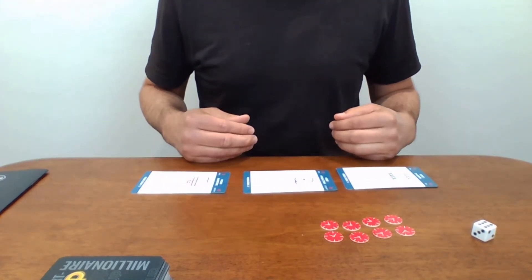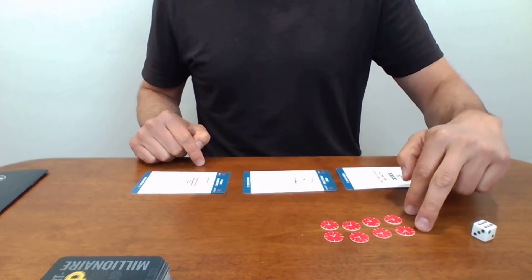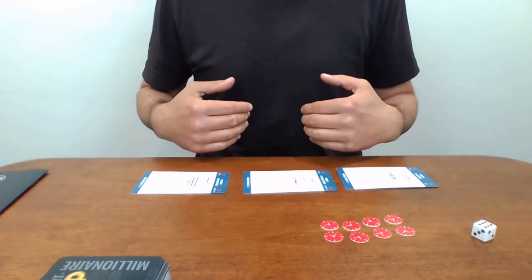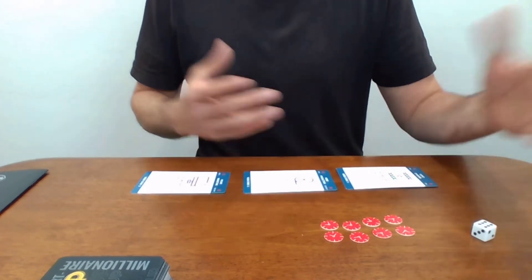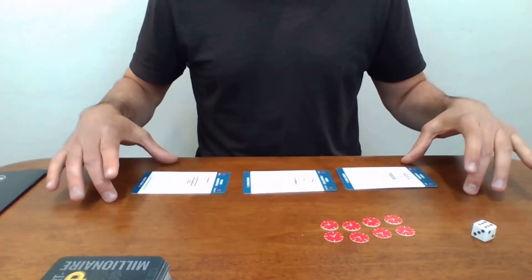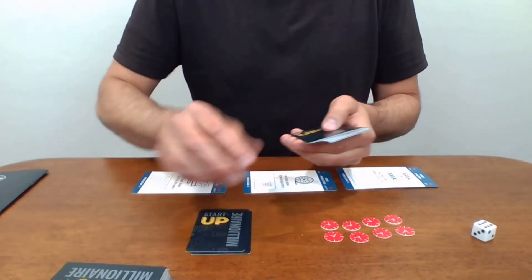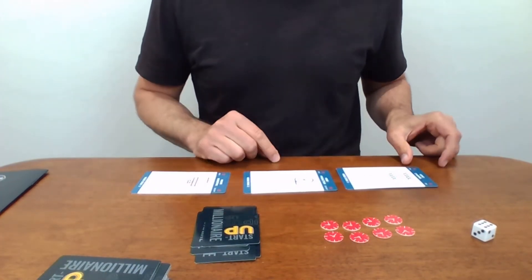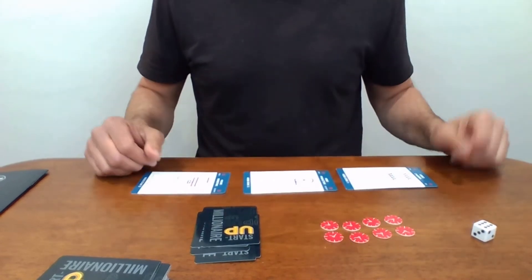Turning them sideways simply means they're not yet active, which means I can't make money on them and I don't have to pay any expenses. Each player also starts with eight time tokens, used throughout the game to activate cards and buy different actions and assets. You're limited to eight — just like someone starting a real business has a very limited amount of time. You also start with five action and asset cards in hand. With your three business cards turned sideways, your eight time tokens, and your five cards, you're ready to start the game.